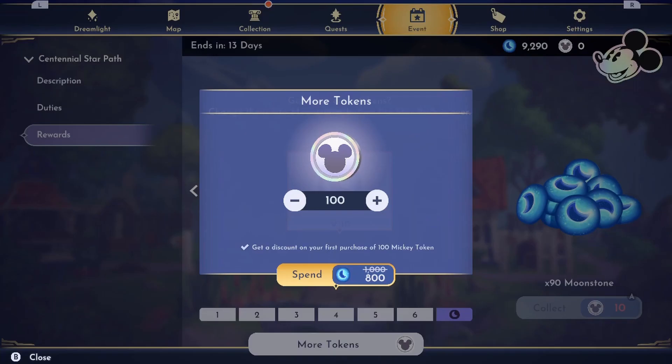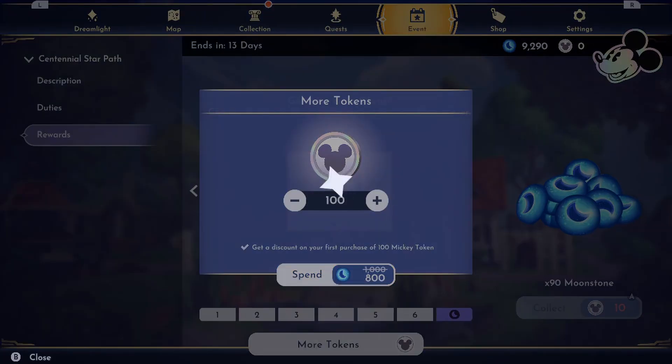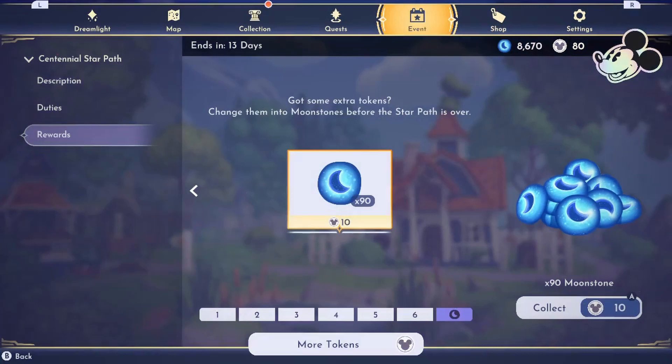So what you need to do is click the button to buy extra tokens. If you haven't already done this in the current star path, you actually get a discount if you buy 100 tokens. This would usually cost 1000 moonstones, but it discounts it to 800 moonstones. So once you've got those extra tokens, use them to redeem the 90 moonstones, and 10 lots of 90 is 900.